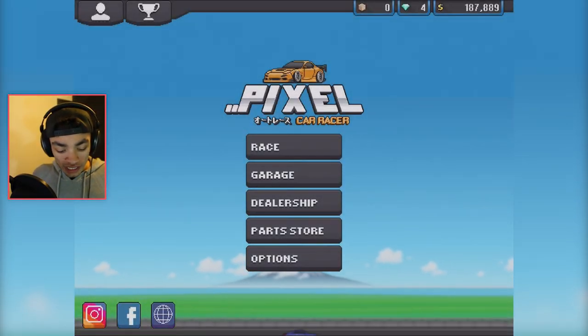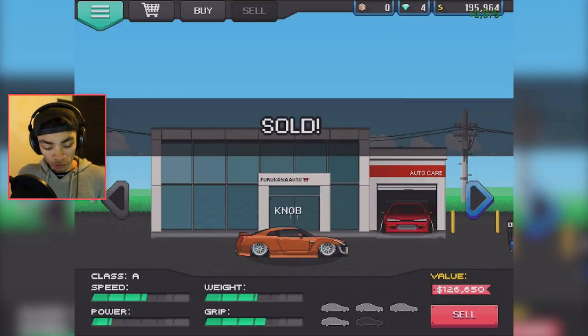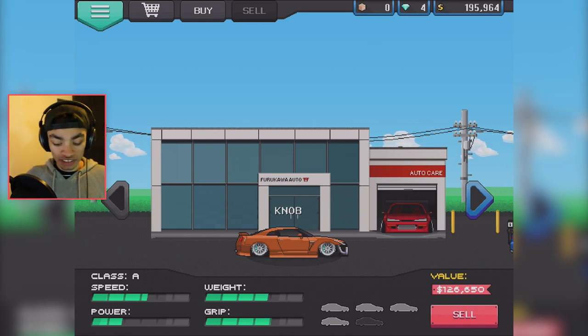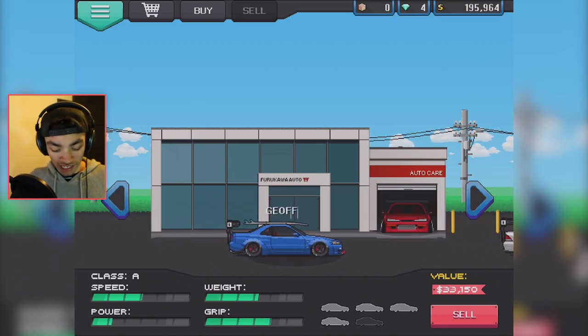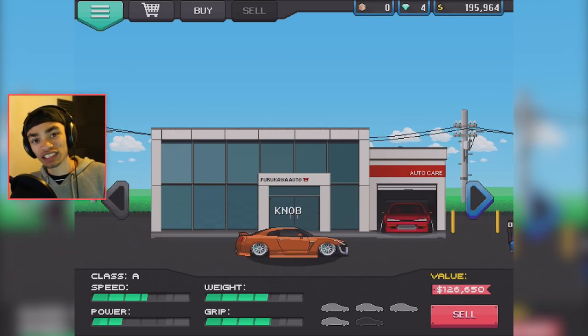So we need to get some money somehow. We're gonna sell the BMW just because it never really stuck with me. The others all have their purpose — that's my dream muscle car, that's Lexi, that's the dream Skyline. And I have to build one because it's like the fastest vehicle in the game.